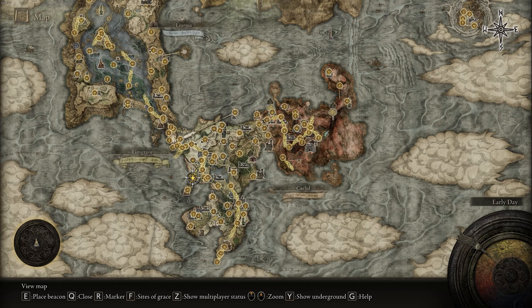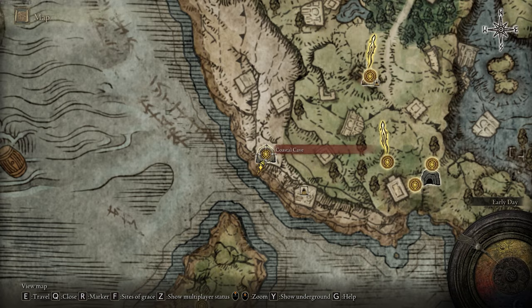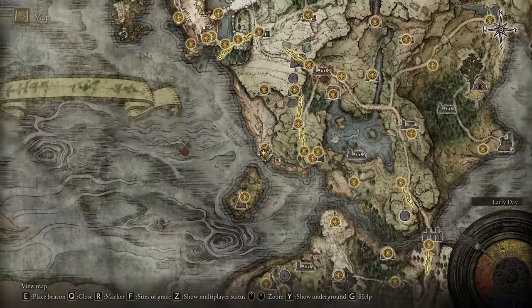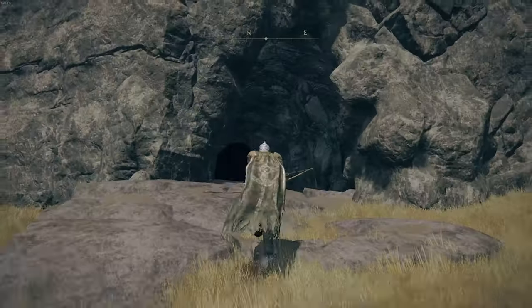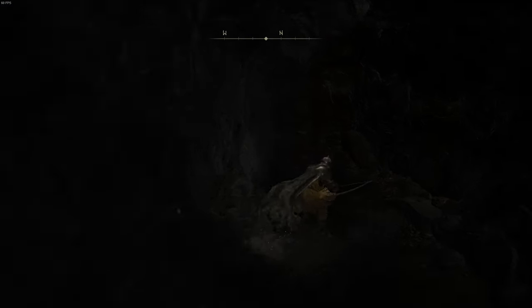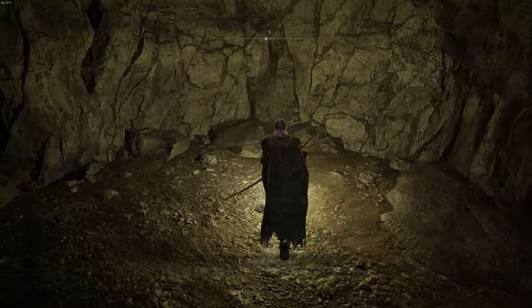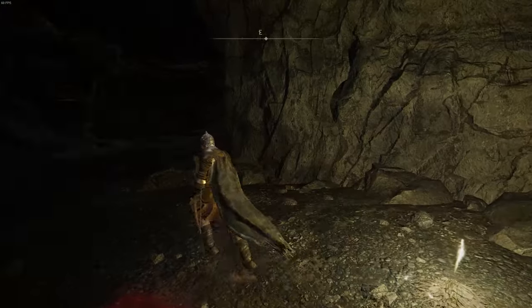The first place that you want to progress to is located on the west side of Limgrave — I will zoom in for you. You're going to want to progress to this Coastal Cave and collect the Site of Grace at this cave. I'll zoom back out so you can see where it is one more time. This is what the surrounding area looks like, and here's the entrance to that cave. Walk into this cave and discover this Site of Grace, because this is going to be a fast travel point for you.